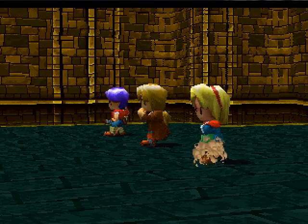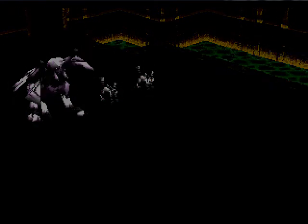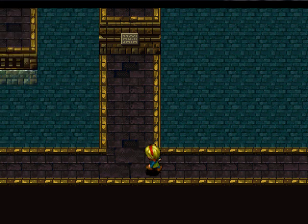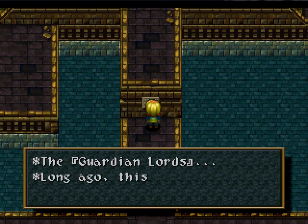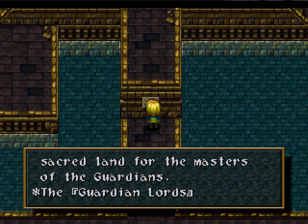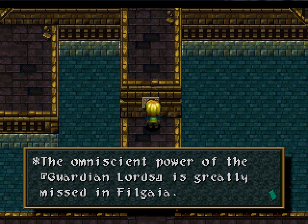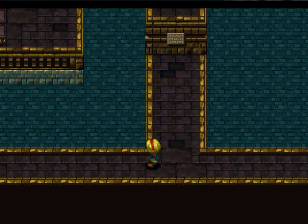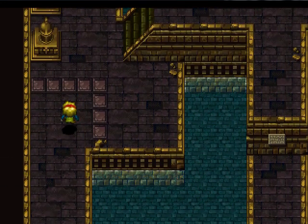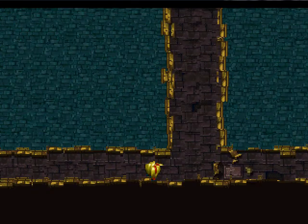In the top left corner there's a little plaque on the wall, so I'm going to go ahead and read that. Yay — preemptive strike, run away. Thank you. And what do we got over here? Let's go ahead and read it. 'Guardian Lords — long ago, this place was a sacred land from the masters of the Guardians. Guardian Lords were the Guardians of Hope, Courage, and Love. The omniscient power of the Guardian Lords is greatly missed in Fogalia.' I wonder if we'll ever run into the Guardian Lords.